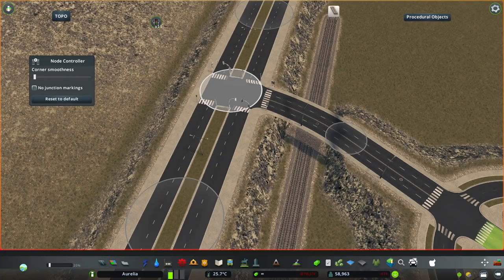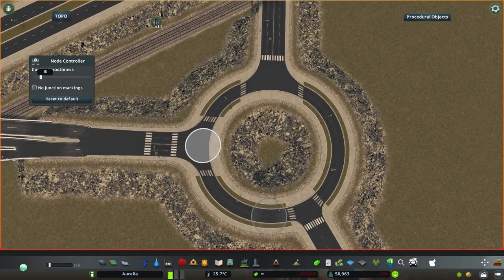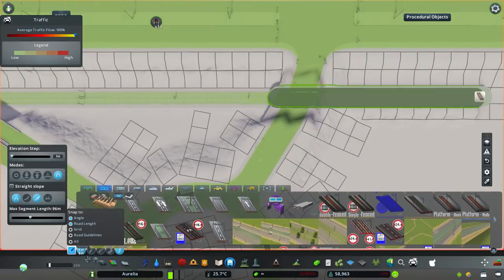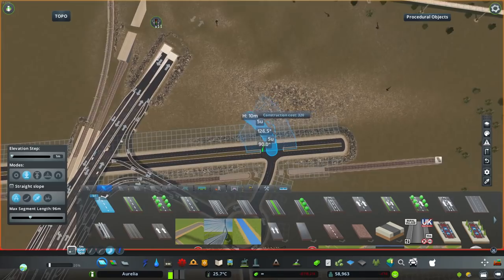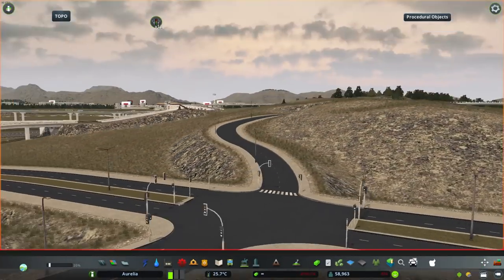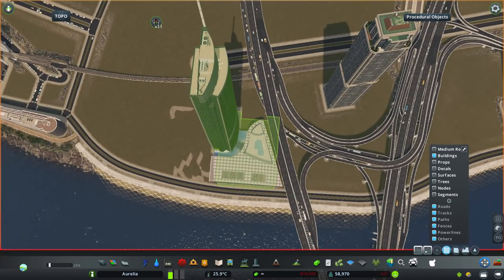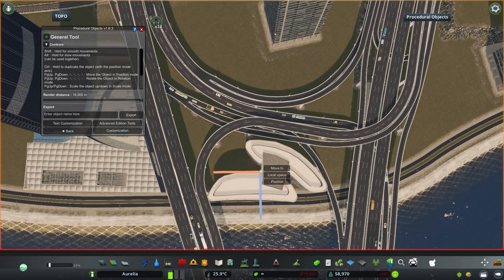Now I'm finally using the node controller, experimenting with this intersection and treating this roundabout. Roundabouts are something I'll have to use node controller on every time because it makes the connections into the roundabout much smoother and traffic flow much better — vehicles won't have to do very sharp turns. The road going up this hill is the start of a future project with medium density housing and lots of trees, forming a nice contrast to the high density blocks.